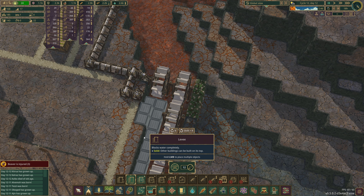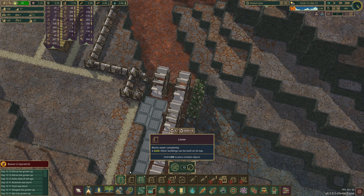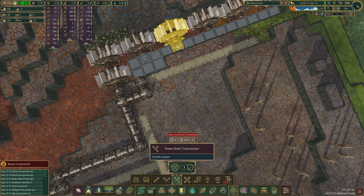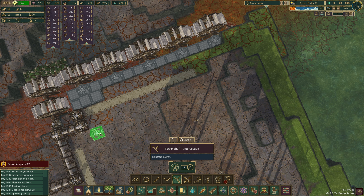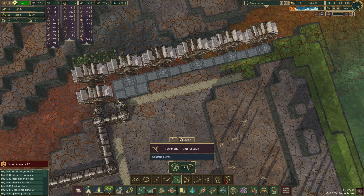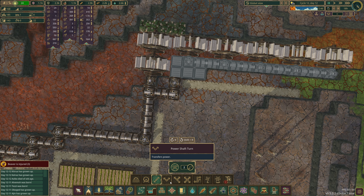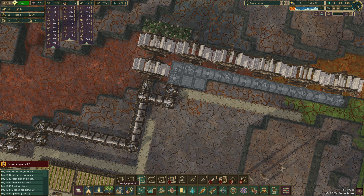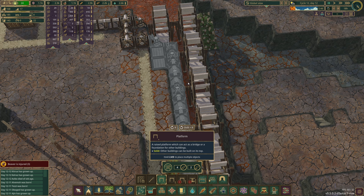I'm not sure where that sent all of the resources we had there, but then I'm going to levee double here. We are going to need a platform to be able to build some of that. That one can be across and these can just be T-junctions. This was a really good suggestion that I really do appreciate - I forget some of these things. That's going to be a high power shaft.